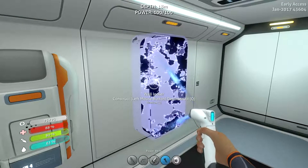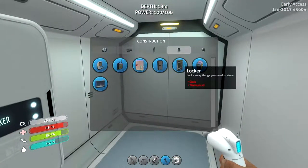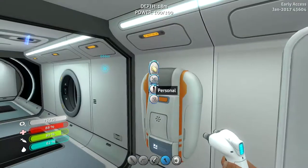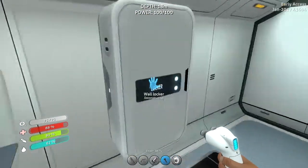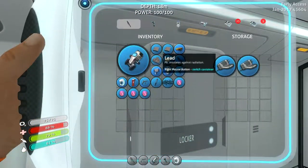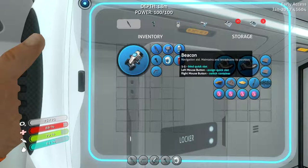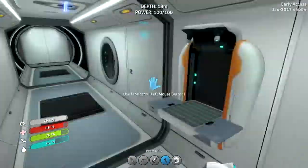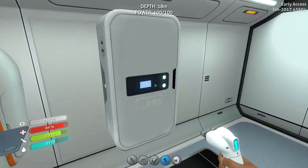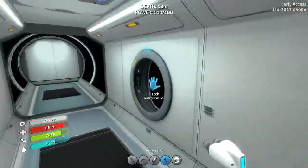Okay, so I got the stuff for a wall locker down here. I can put a bunch of stuff in there — I need glass and two titanium. I need two more quartz. I'm gonna name this locker 'Hunter.' Hey Hunter, I just named my first locker after you.